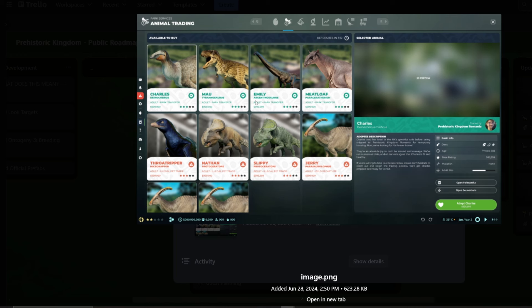This is going to be a new feature where you can trade animals. I don't know if it's trading between players or just an AI kind of thing, but instead of incubating them you'll be able to park-transfer these dinosaurs. You can see it will show the name, species, whether it's an adult, park transfer option, price, and a star rating — plus a description with basic info like age and mutations.